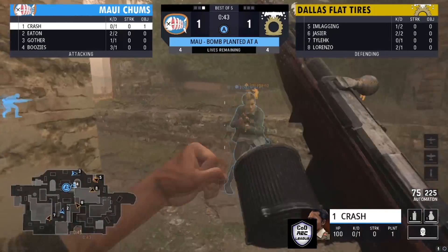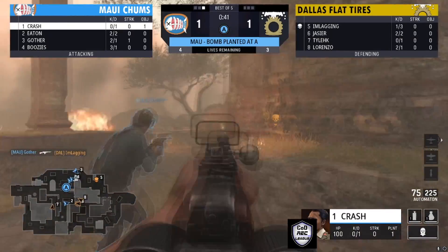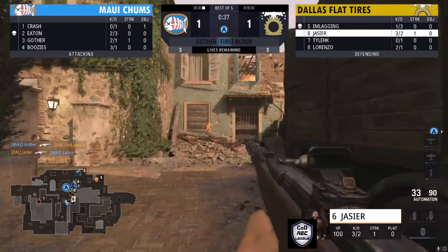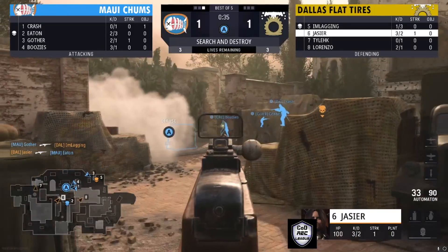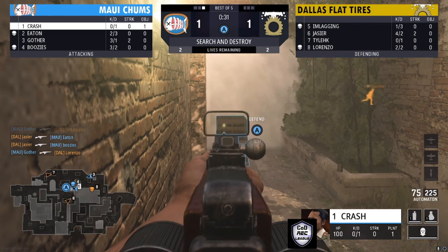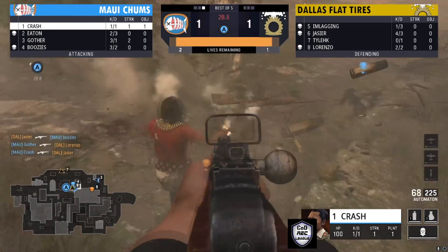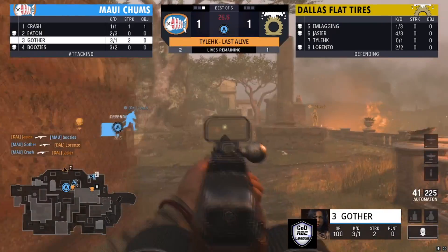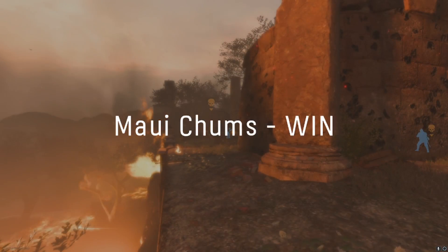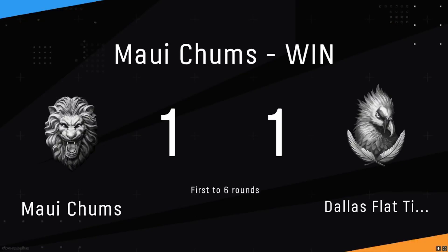Let's see how Dallas is going to defend this bomb. Maui Chums with control around the bomb site. It's going to come down to 3-3. Jassier is there, able to find one. Maui Chums are able to hold on to the A site control and take down Dallas Flat Tires' offensive.